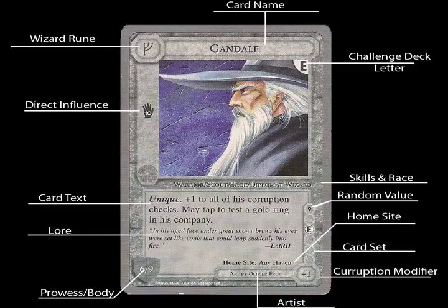To start out, this particular Gandalf card is one from his challenge deck. That is why there's a small letter E in the top right corner of his image. Each of the challenge decks have a unique letter to indicate which card goes to which deck. As always, at the top of the card is the card name. To the left of the name is where they usually put the marshalling point number. For wizards, they have a wizard rune instead of the marshalling point since they're not actually worth anything. To the right of the image is his direct influence — a little black hand with a number inside of it.